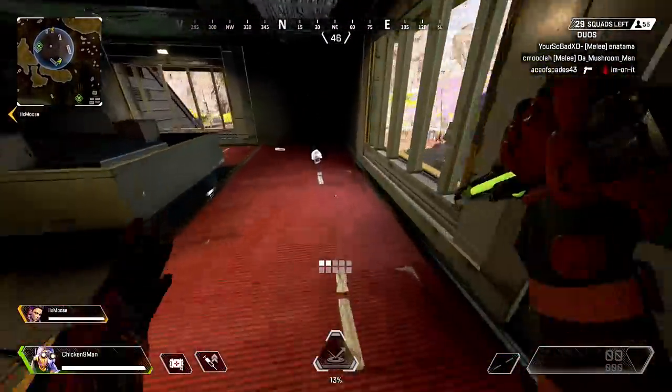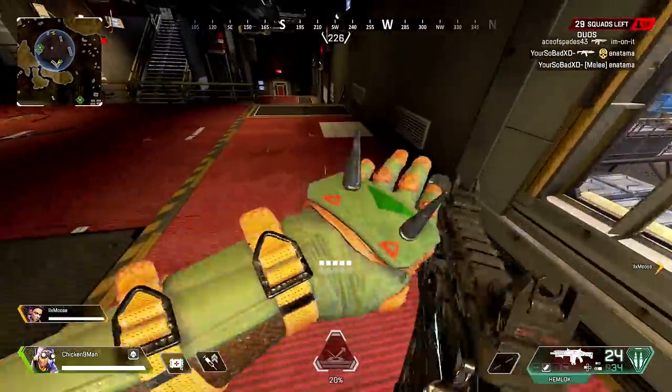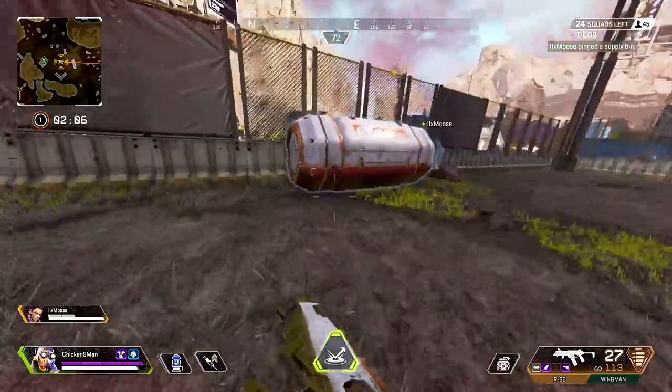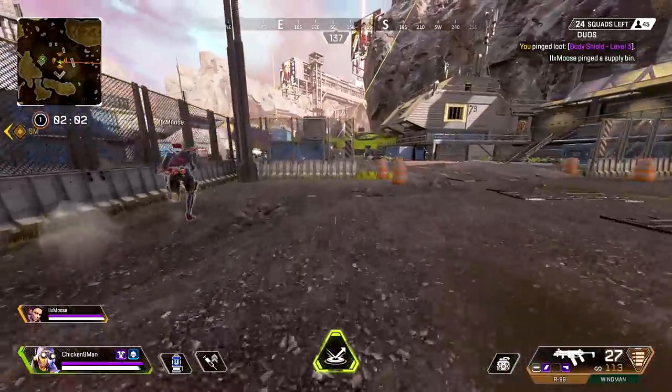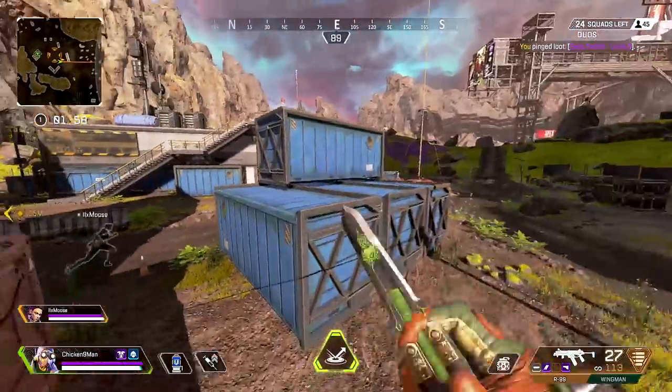Yeah, and then when you get there, hopefully there's no people there because you're not going to be able to do anything for the next two and a half seconds. Purple armor is in this bin right here — I have purple armor, you already have one. That is like the only thing that's decent about Loba: I get to see where the purple armor is.